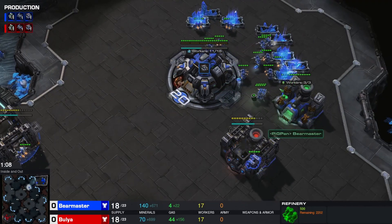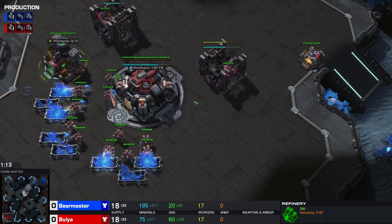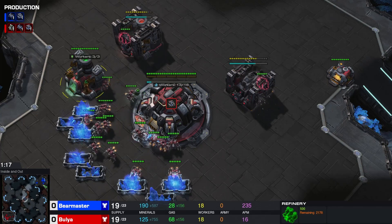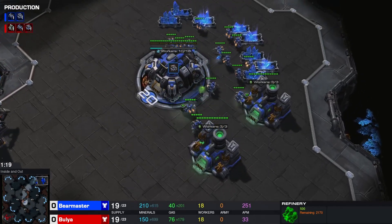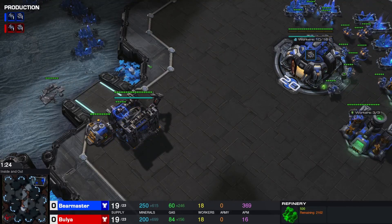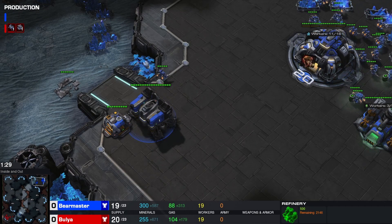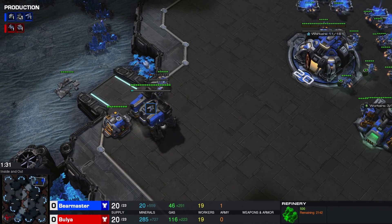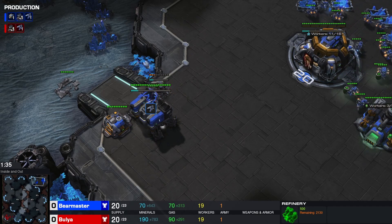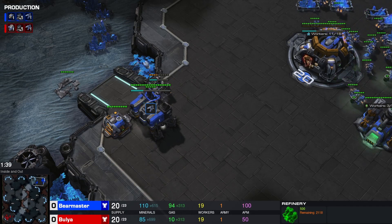We even got to move the SCV over. That's Fancy Micro up in here. Double gas for Bulia as well, and this is a very aggressive opener. By going gas first, you can get your factory immediately as soon as the barracks finishes, regardless of the second gas. This has 1-1-1 expand vibes, but you could also go Reaper and still afford the factory at the same time if you go gas first, double gas after the racks.